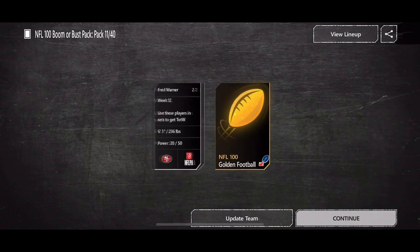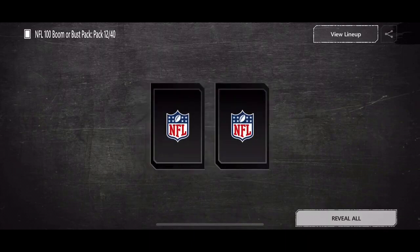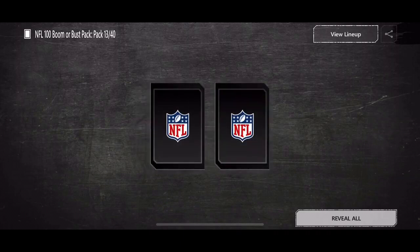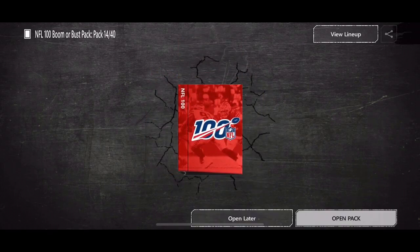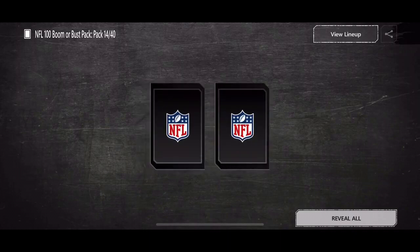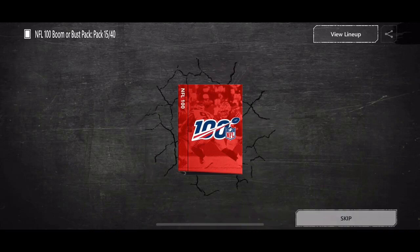11th pack — 85 linebacker, 49ers. There we go: Team of the Week Edition Week 12 — Fred Warner! That's insane since they're in the Super Bowl now. 84 Blake Martinez — Green Bay Packers. We're getting some good ones so far. Not crazy good but trying to get those diamond cards. 84 Titan Noah Fant — at least we have an elite Titan now, we had a gold one before. 83 safety Sean Williams.